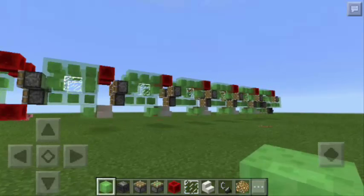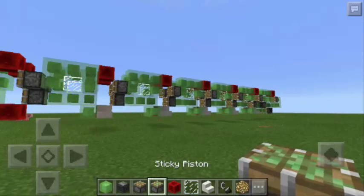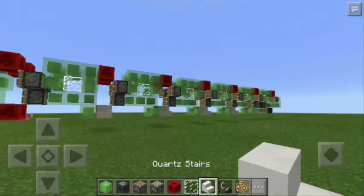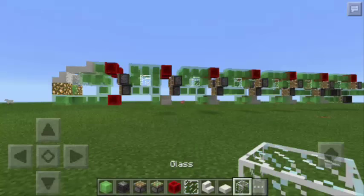So here are the things that you need: the first one is slime block, observer block, piston, sticky piston, block of redstone, glass pane, quartz stairs, flint and steel, glowstone, quartz slab, and glass block.